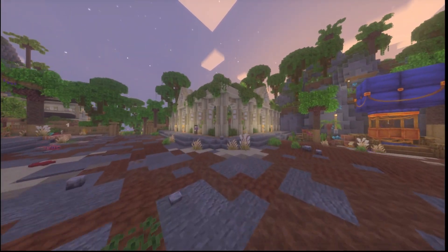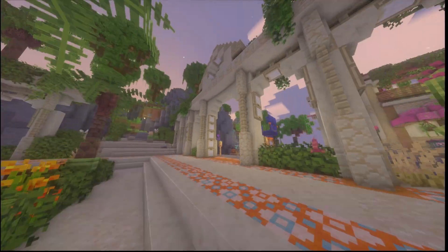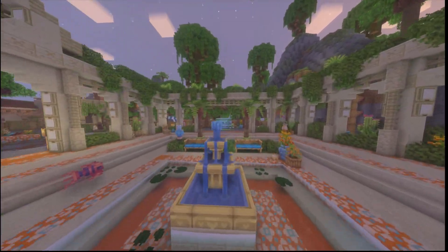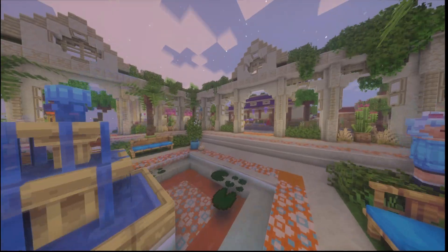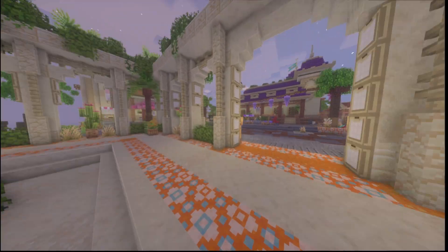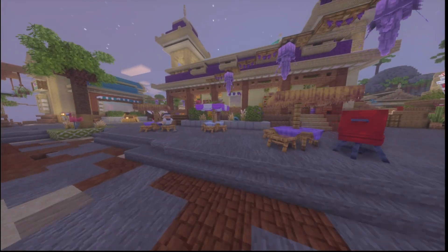If you go check out the Origin Isles park, it is just so awesome. You can see these little fishies flying everywhere, and you can also find an awesome fountain. With shaders it makes it look so beautiful.